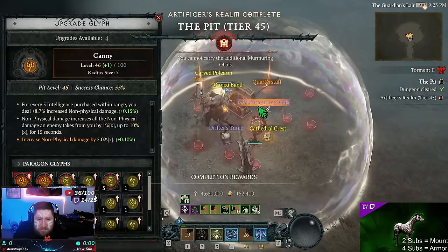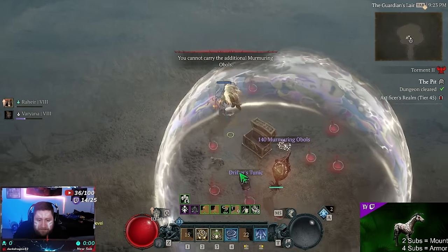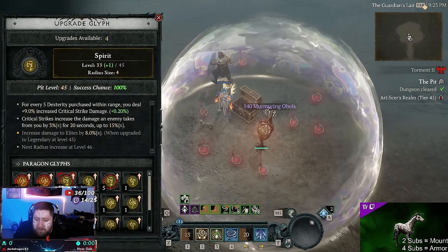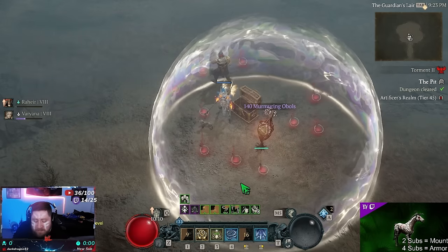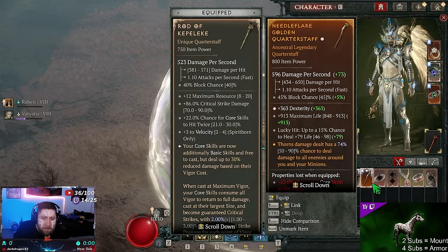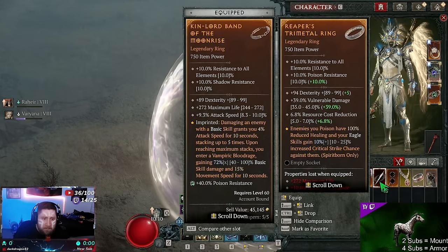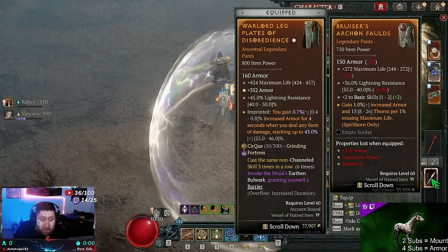Still no runes, not getting any of my glyph drops — what is this game. But yeah, that is Quill Volley, arguably the greatest Spirit Born build to date until we find something else.